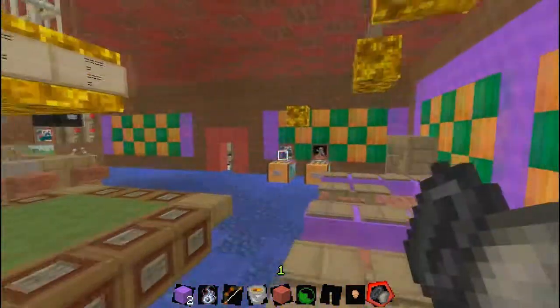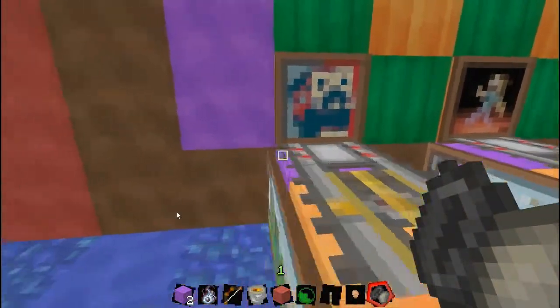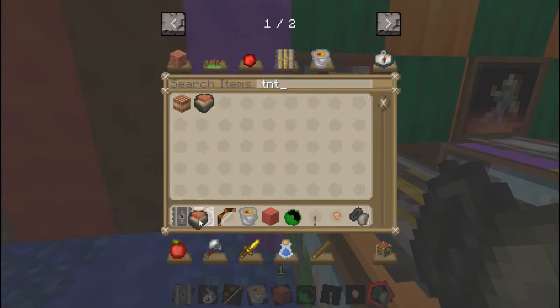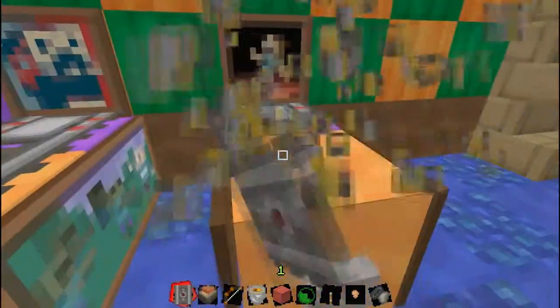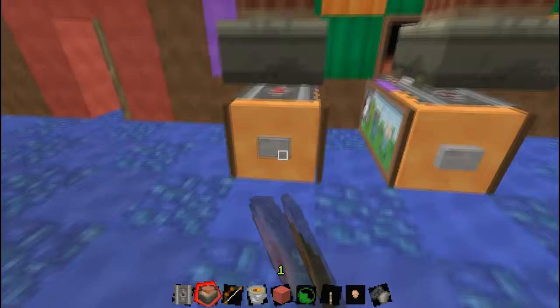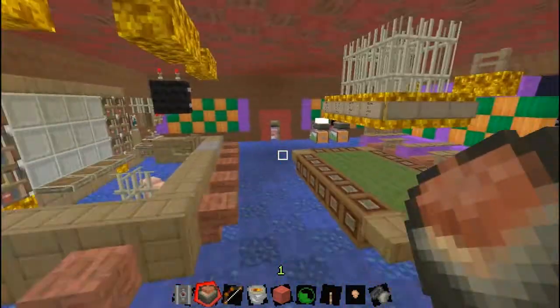Flaming Moe's - that must be... Do you have an activator rail? We'll get a TNT cart. We'll put it on the game machine - activator rail, activator rail, TNT cart. There you go, new score - take that, Flaming Moe's!